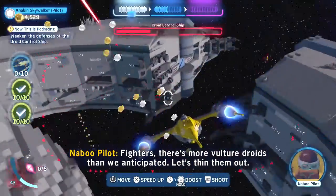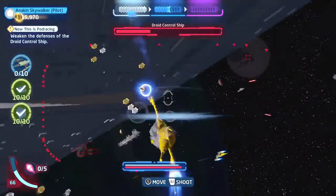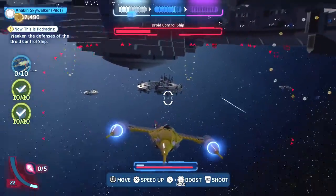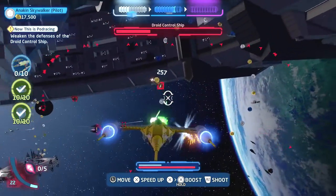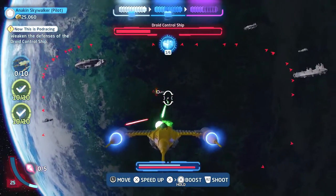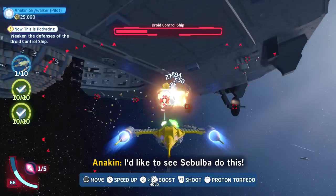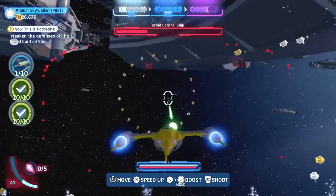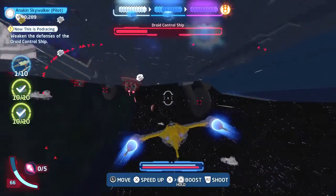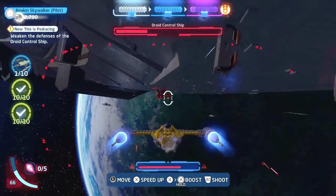There's no hole to join that we anticipated — let's thin them out. We need to thin out some Vulture Droids. Wait, how did I get up to the top side of this? Am I upside down? What the heck! Oh, there's enough for a second bar.